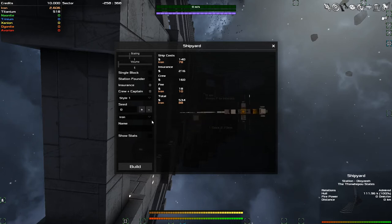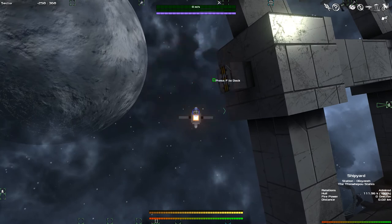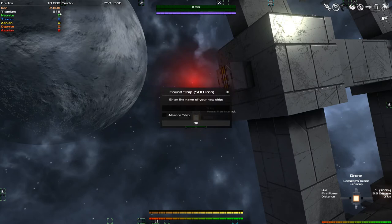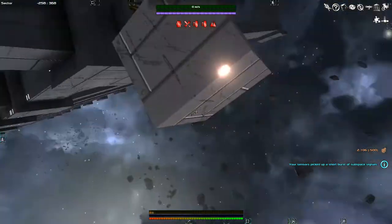There's a ship available that costs 88 iron and 500 credits — not bad and it looks cool — but we're going to make our own. Let's release the mouse with Left Shift and click 'Found Ship.' It costs 500 iron to found our ship; we've got 2,600 so no problem. We're going to name our ship 'The Barbell' because of the shape it's going to have.